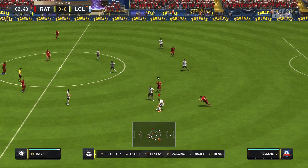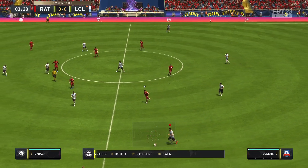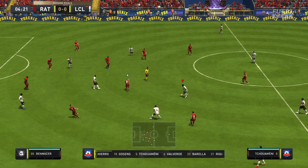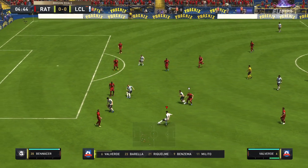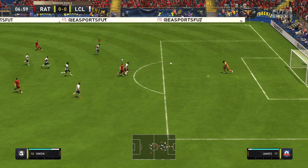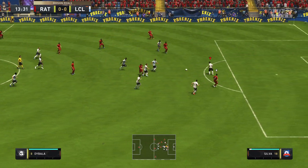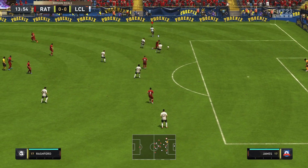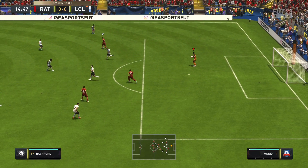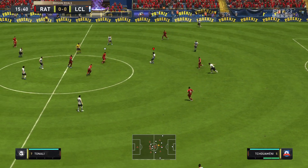There we go — Fernando Hierro only took two minutes and he already has a standing tackle. My opponent has a really, and I mean really good team, including Michael Owen 86 — I'm guessing he packed him from that base icon SBC. We might take a look at that Englishman after this video. Perfect tracking from Hierro right there on that through ball. Perfect positioning so far. He's at the right place at the right time. I'm really liking him with that Thiago Silva combination.